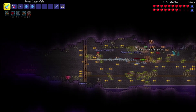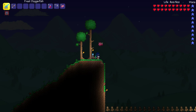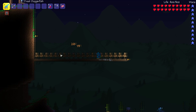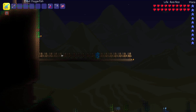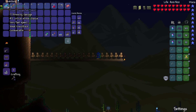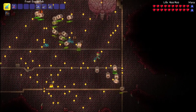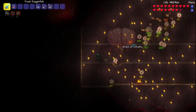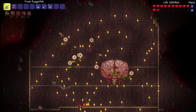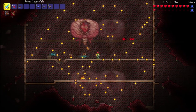You can get Frost Daggerfish using even just a wooden fishing rod and a Bug Net, both very simple to get. You can use this against every single boss, and it will help you through every Pre-Hard Mode boss. It would easily help you get past the Eye, the Brain, or the Eater of Worlds — those first bosses you normally don't have special weapons for going in. That's why Frost Daggerfish earn the number one spot.